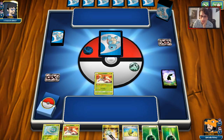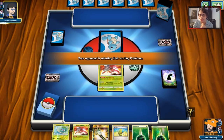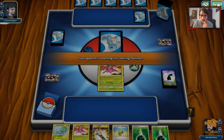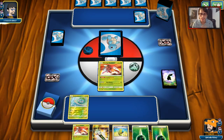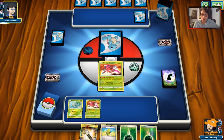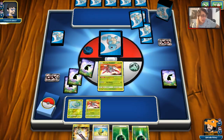We got a double Genesect and a Bulbasaur but no other supporters in our hand, so we might have a bit of a dead hand for now. We can definitely build up a Genesect here though. We can bench the Bulbasaur and a Genesect, maybe Max Elixir if it hits, and then just stack up one Genesect. That's going to be the plan.